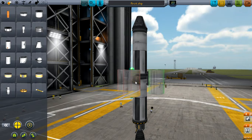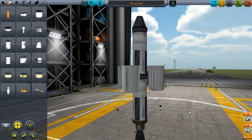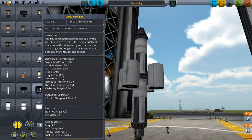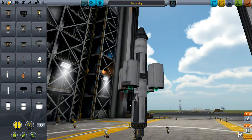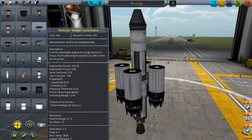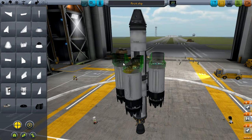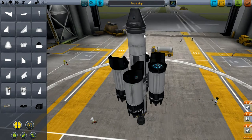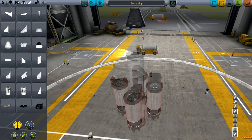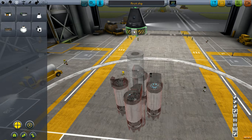So yeah, there we go. This turbo jet engine right here — and a ramjet — all of that is going to decouple at the last minute. We're going to put a control, put an advanced stabilizer.